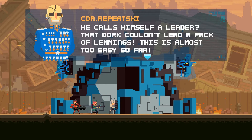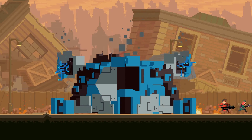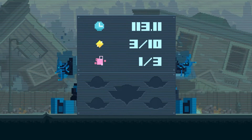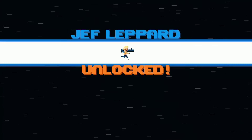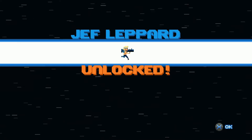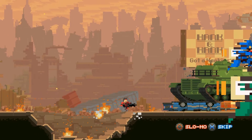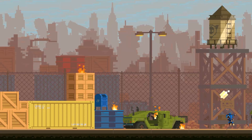He calls himself a leader — that dork couldn't lead a pack of lemmings. This is almost too easy so far. We did it! Mission complete, everybody. We did terrible though, as you can see. I don't know what those other medals are, but we certainly did not earn them. But we did unlock Jeff Leppard — that makes me happy. And we're actually seeing a replay of what we did. That's pretty interesting.